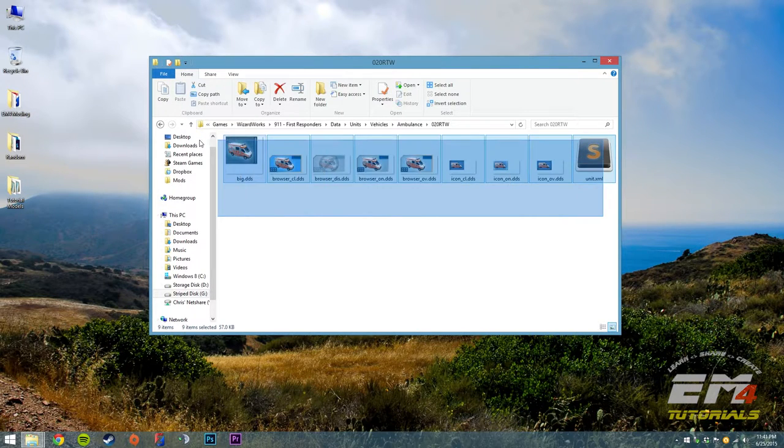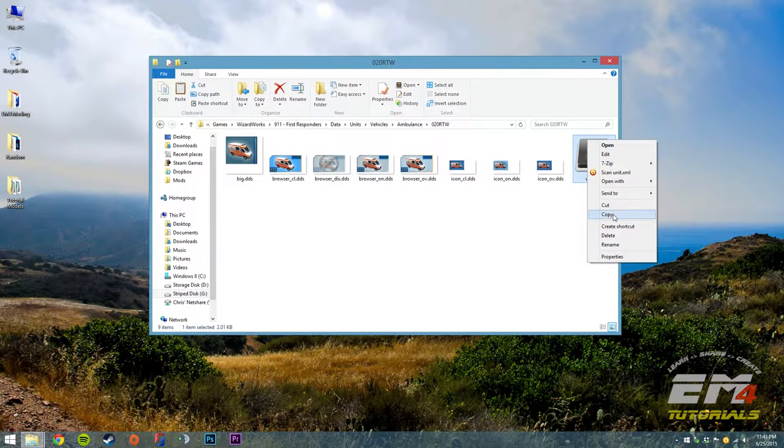I have my own set of icons that I want to use, so I'm not going to copy the icons over — I'm just going to copy the unit.xml file. If you don't have your own icons, I would recommend just copying all of those over.